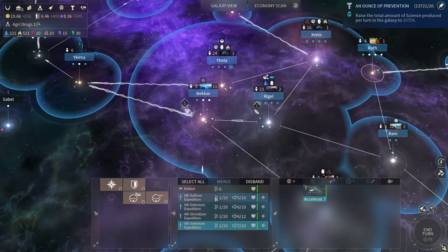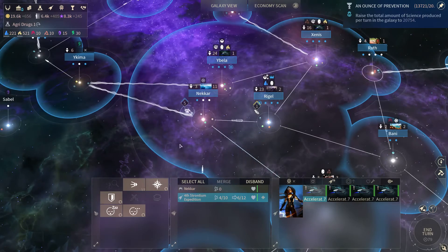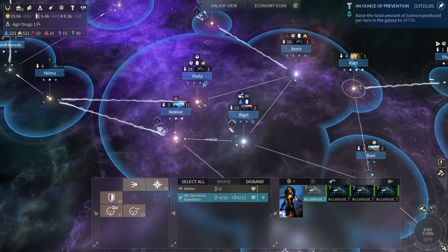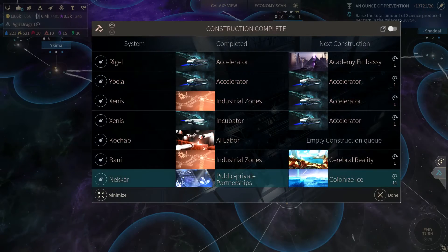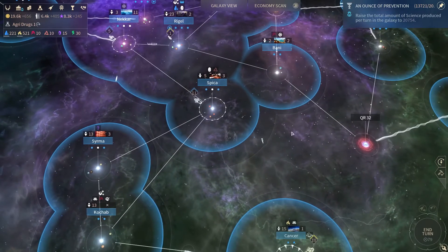Second fleet can form here. Might as well stick there to wait to get more ships in — I'll make some magnets and more accelerators. Let's do the automated movement if there is any. I'm going to take a minute to update my build list and my population assignments, and then we'll end the turn.